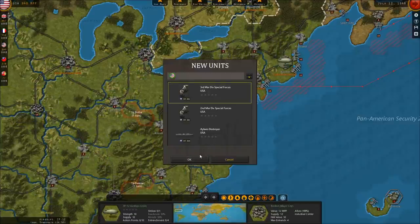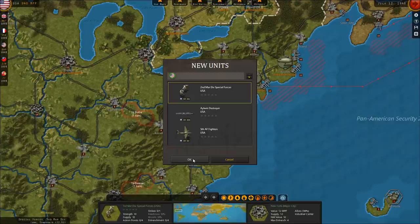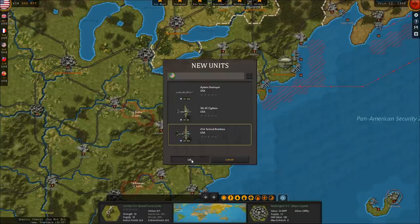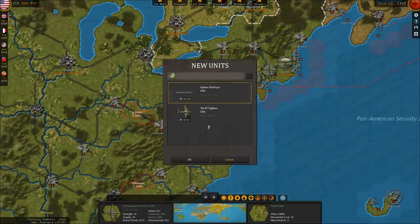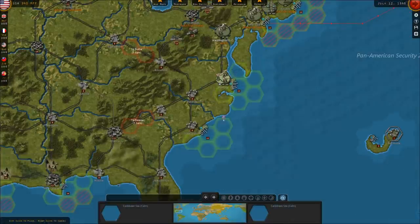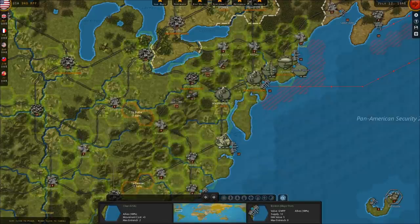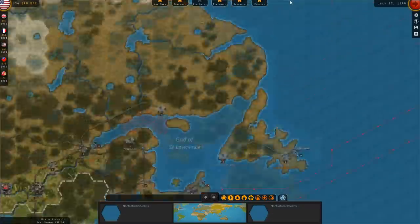I don't think I can really use the marine divisions in Japan. I don't think functionally I've got a use for them there, so I'm actually going to put them in the Atlantic, get those guys to England, and try an invasion.